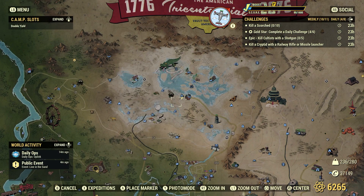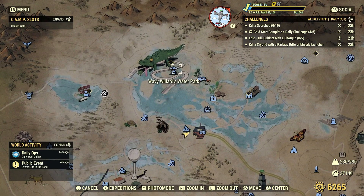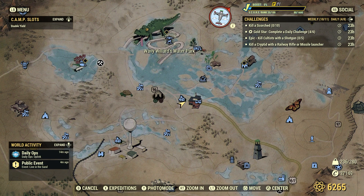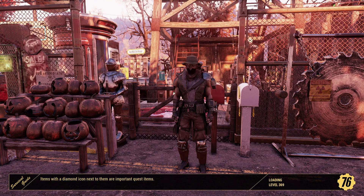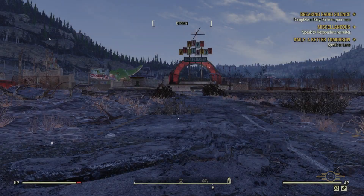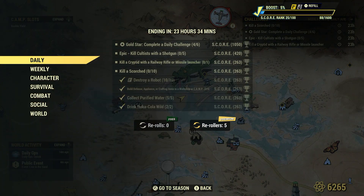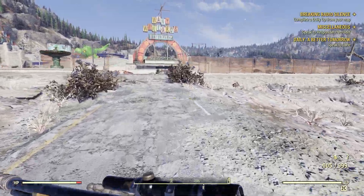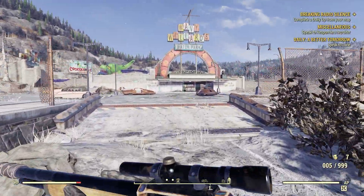Kill the Scorched — 10. Let's go up here to Wavy Willard's Water Park, we're close by. We're going to kill some Scorched — 10. Hopefully there's 10 of them here. Most times there is, but you never know with this game.